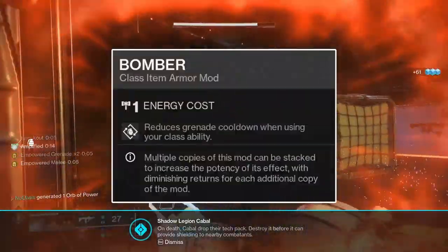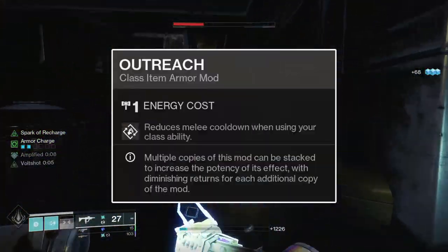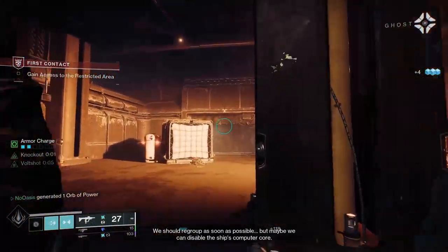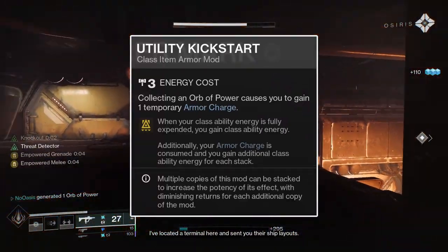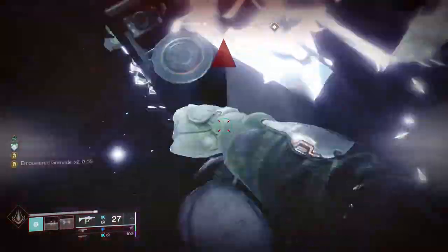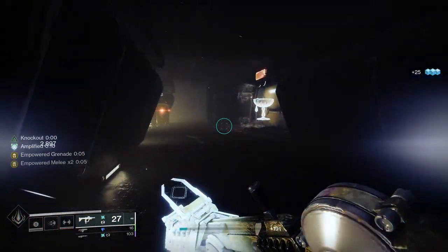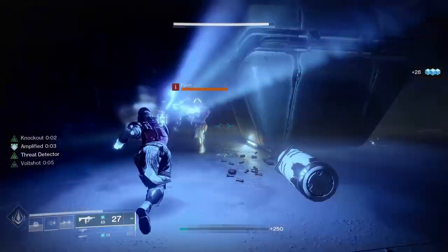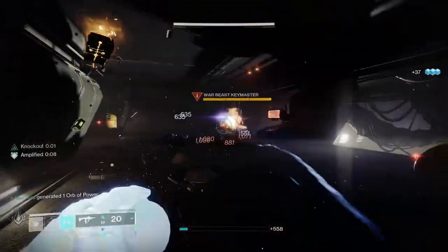Lastly, for the Titan mark mods, Bomber will grant you 12% grenade energy instantly upon the use of your class ability. This pairs really well with Outreach, which grants 12% melee ability energy upon the use of your class ability as well — meaning every time you use your class ability, not only does it empower both your grenade and melee abilities, it also instantly grants them 12% energy. Utility Kickstart will grant a differing amount of class ability energy upon the use of your class ability depending on your armor charge stacks: with 0 stacks it refunds 12.9%, with 1 stack 17.15%, with 2 stacks 23.4%, and with 3 stacks — the maximum without charged-up chest mods — you'll be refunded 31.1% class ability energy. This significantly increases your class ability's uptime, letting you empower your grenade and melee abilities more often.